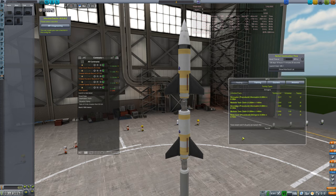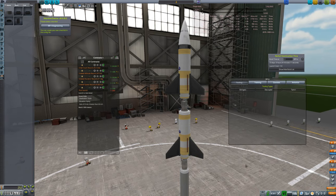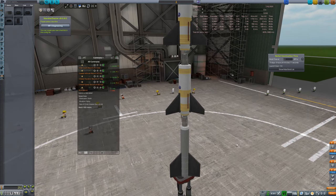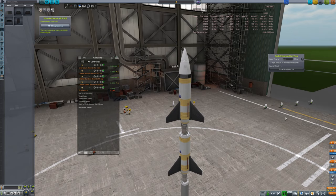We want to tool pretty much everything here. We got the cost down to 252 funds, which drastically reduces the build time and increases the build rate. We're in fact ready to build and launch that. Now, are we ready to go ahead and time warp? No, we're going to do one final thing.